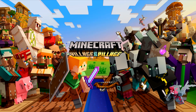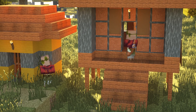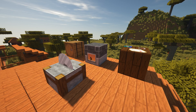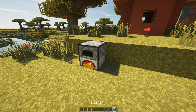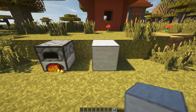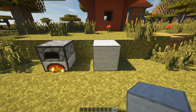Minecraft 1.14, the Village and Pillage update, has added so much new stuff to the game and not just for the aforementioned villagers and illagers. Mojang has added lots of new blocks and revamped the crafting system by moving some crafting functionalities to new blocks. One of the new 1.14 blocks is a smooth stone block that you make by smelting regular stone in a furnace. This smooth stone block, along with many others, adds a wide array of building blocks to make your 1.14 Minecraft world more enjoyable.